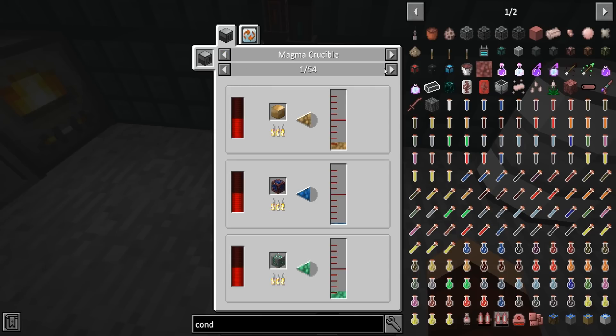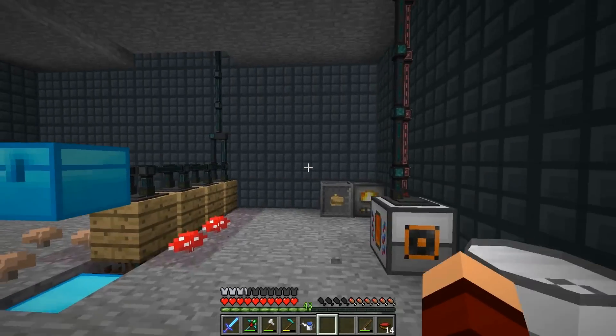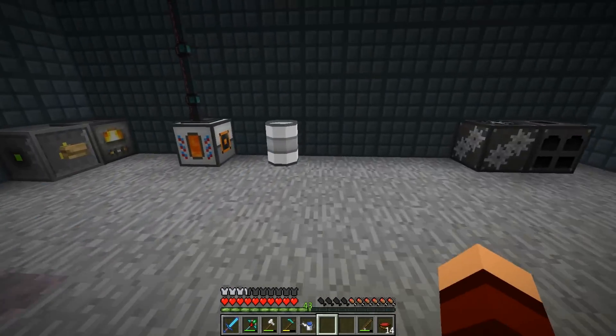Turns all materials into fluids — very useful for building advanced blocks. Keep away from small children and pets. I'll be the one who decides that. Holy crap, that's insanely slow. All right, we can melt stuff down — that's amazing. But cobblestone — 300 RF — does it need 300 RF to make one bucket? Holy jeebus. Okay, we may have to go the other way.